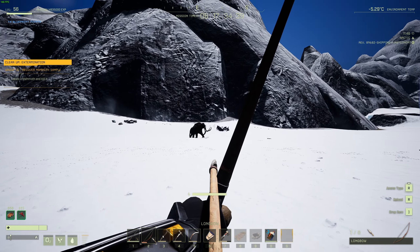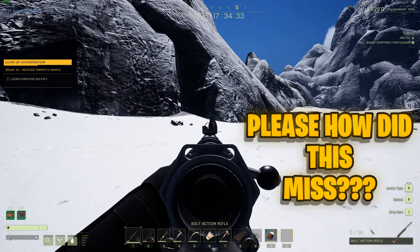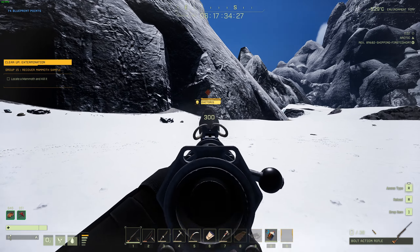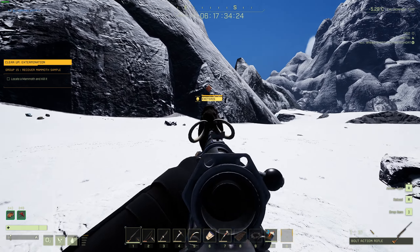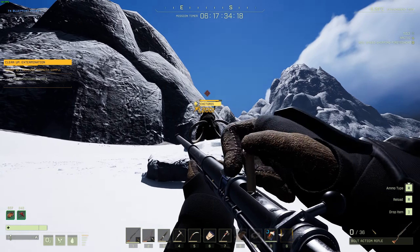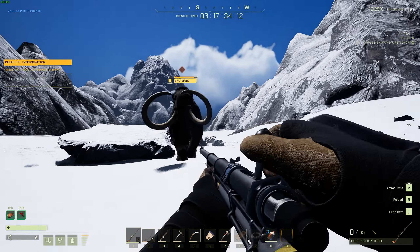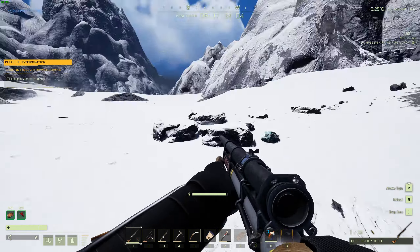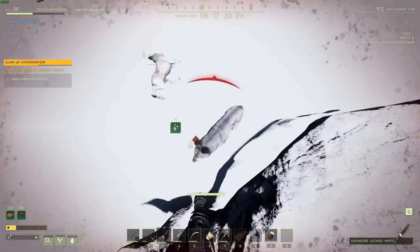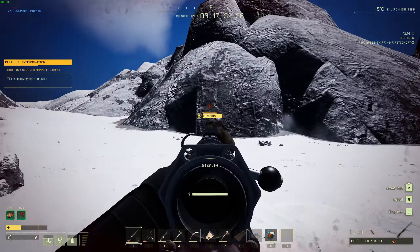All right, here we go. Come here, you pelican. Come here mate. Okay, how did that miss? It's only worth 300. Oh my God. This is going to take a while, even with a gun. See, how does that miss? Damage numbers coming up: 6, 7, 8, 9, 11. Oh my God.